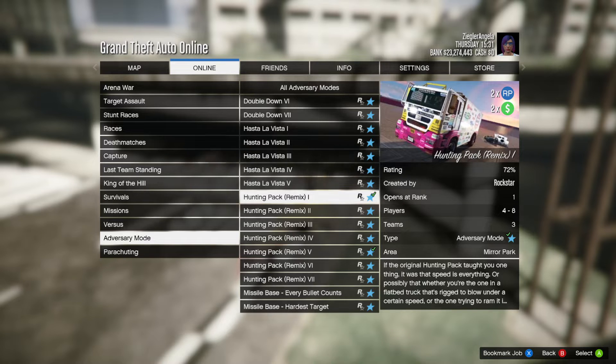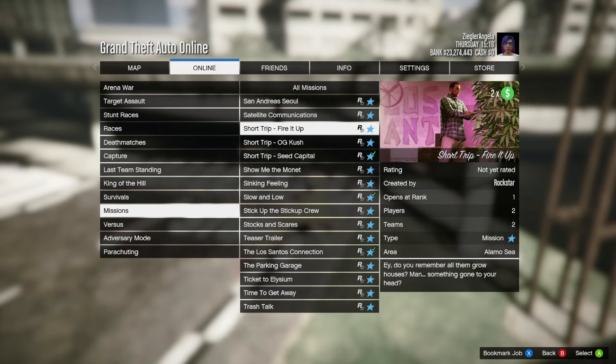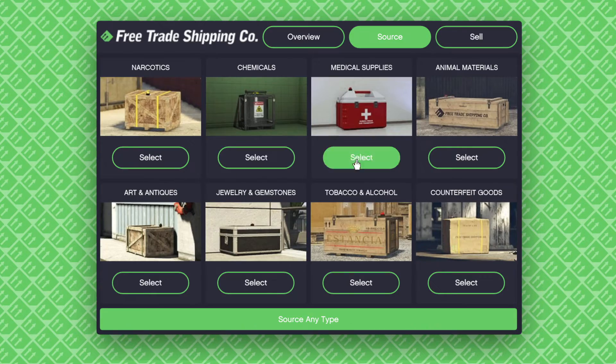Now onto the Amplified Money. We have two times money and RP on the Hunting Pack Remix Adversary Mode and Flight School, two times money on short trips, as well as three times money and RP on all air races and air freight cargo sale missions.